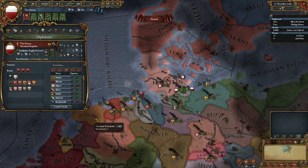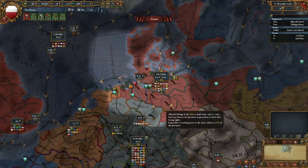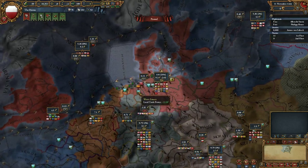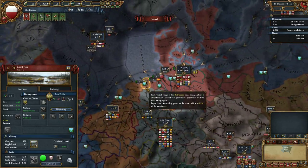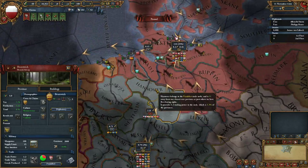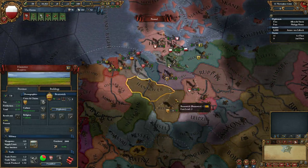One of the new features is that you can build a trade post - one per trade node that you have a province in. I'm thinking I should expand into East Frisia, though maybe that's not actually a good idea since Antwerpen is an end node. So maybe I should get Hannover, Brunswick, and Schneebrück instead. Let's see if we can fabricate a claim on Hannover and go to war with Brunswick - they have no allies.